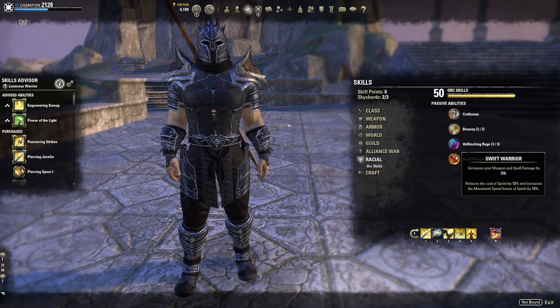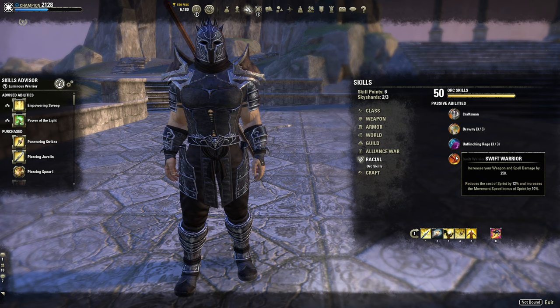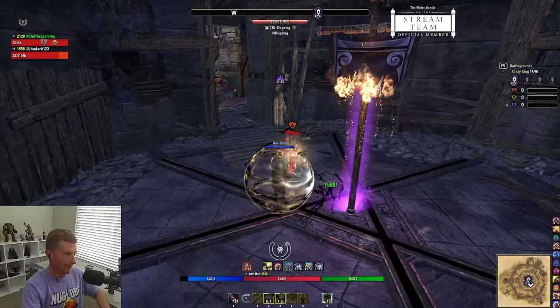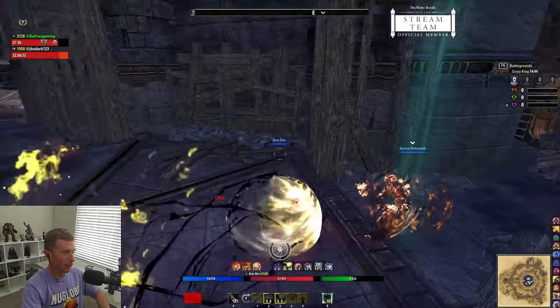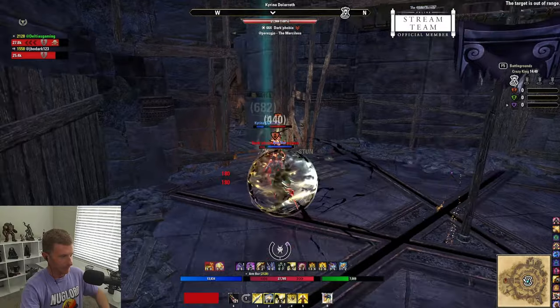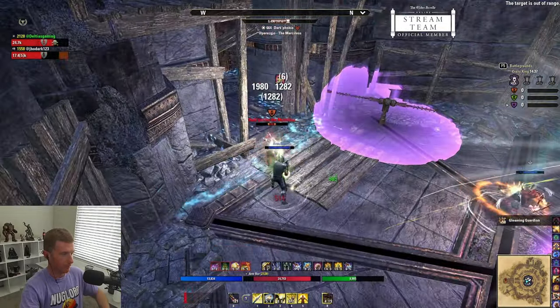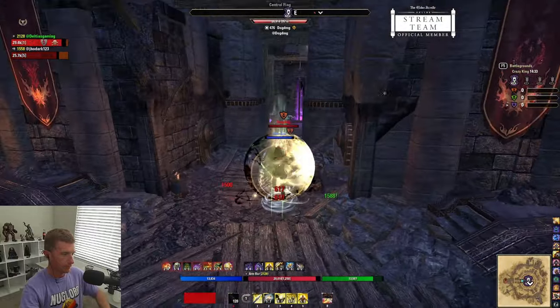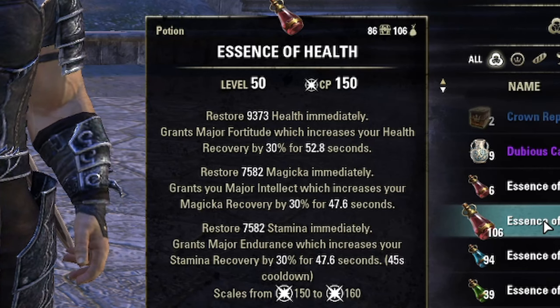Another great race is Imperial — it gives you a bunch of max stats and reduces cost across the board: blocking, dodging, sprinting, magic abilities, and stamina abilities. I would consider Orc and Imperial top tier — pick whichever you like best. For consumables and potions, I go with the Essence of Health tri-stat potions giving health, magicka, and stamina.